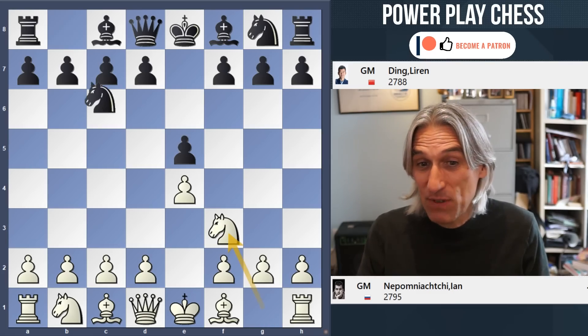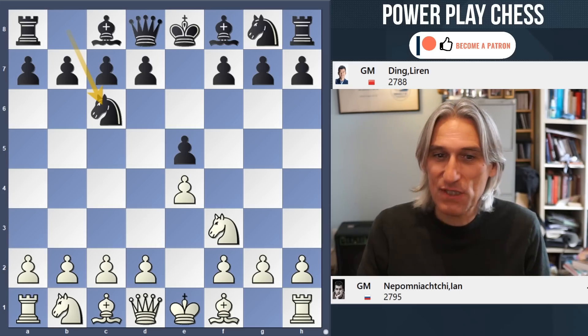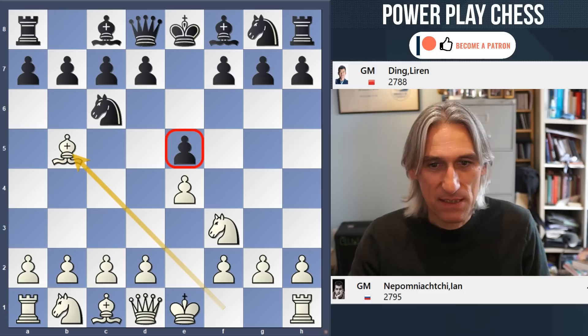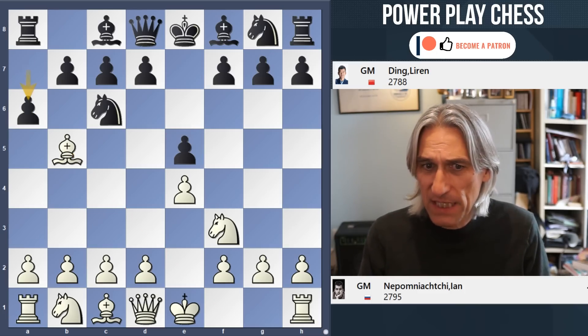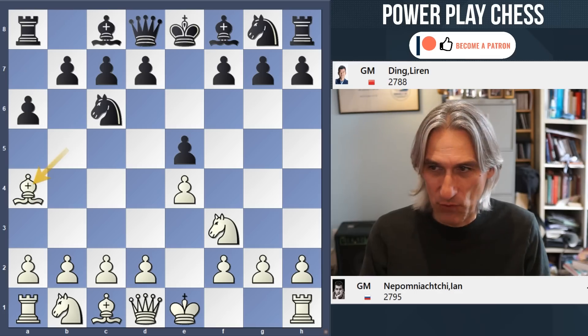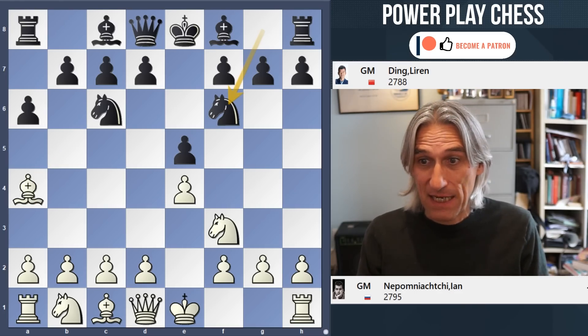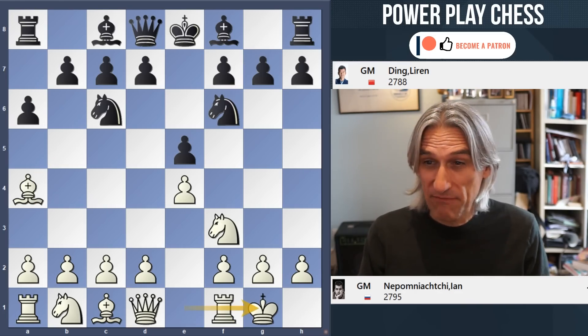Right, let's get into this one. Nepomniachtchi is leading by a point going into this game and he was playing with white — a nice position to be in. Ding doesn't risk anything; he plays his solid e5, and Nepo goes for the Spanish. This is exactly the same as game five.